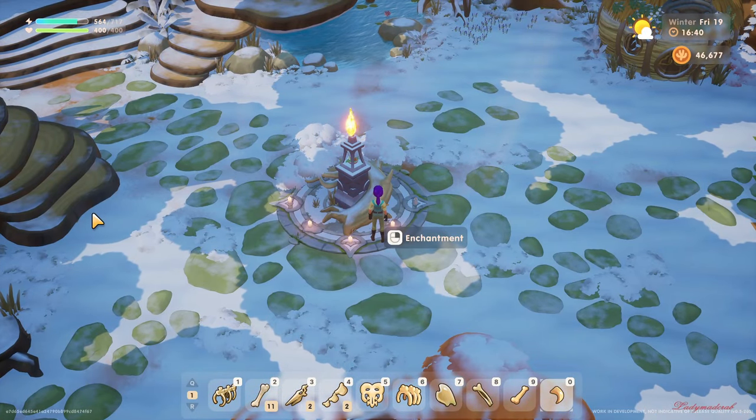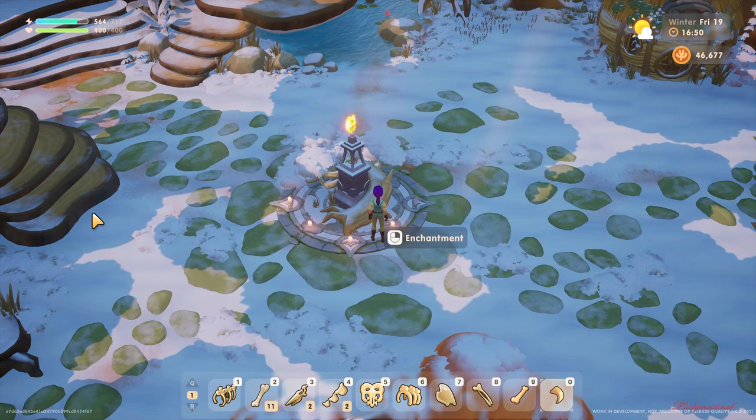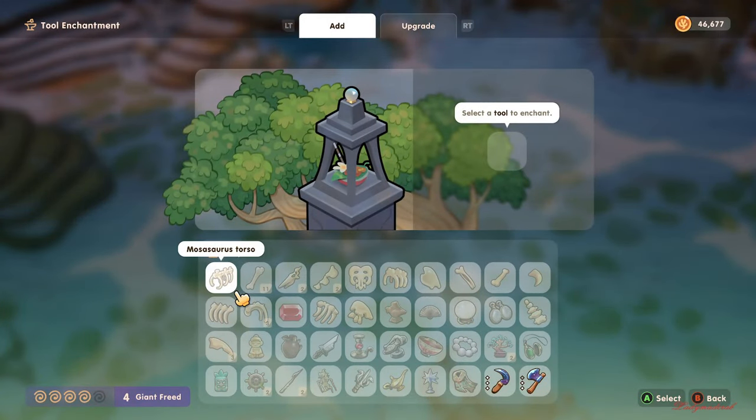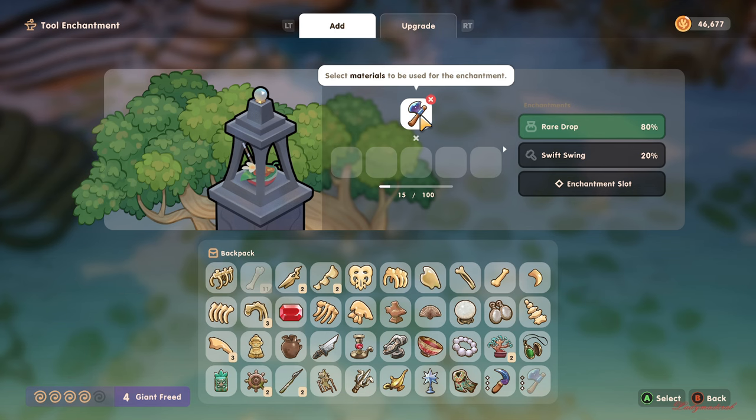All right, hello everyone and welcome back to Coral Island. As you can see, we are here in the giant village. We are going to enchant one of our tools — you can add or upgrade it. I already enchanted my pick, so I will show you the differences between improving or enchanting your tools, because it's quite faster and more effective.